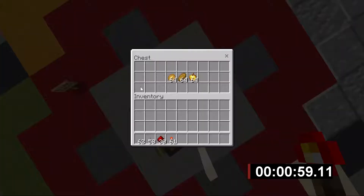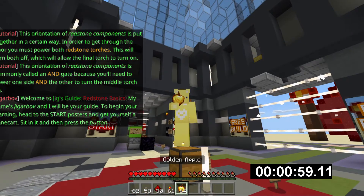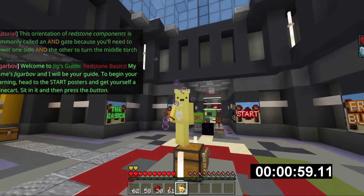In order to get through the door, you must power up both of the guides. Redstone powers the other, which will allow the final tool to turn on.